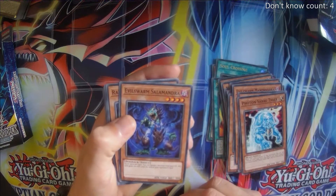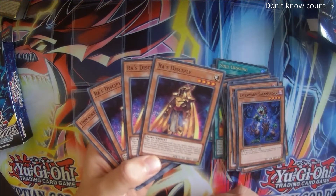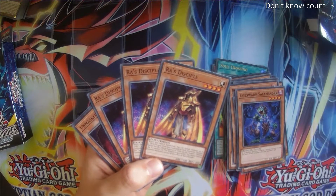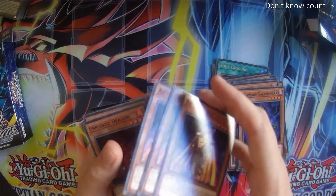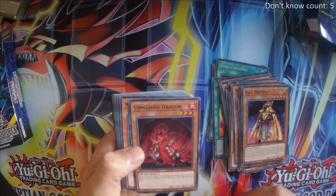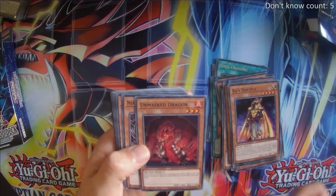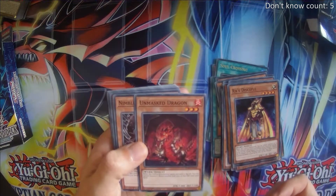Evil Swarm Salamandra — another banisher. Ra's Disciple, which I'm not sure about playing: the issue is that it blocks out our special summons, so we kind of get locked out of our plays, and it can only be tribute summoned for Obelisk in this deck — not great. Unmasked Dragon: when it's destroyed by battle, special summon a Wyrm monster with 1500 or less defense, which can be itself or Mare Mare, because Mare Mare is a Wyrm monster. The disadvantage is it has to be destroyed by battle, but we might be able to make that work.